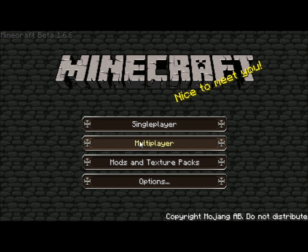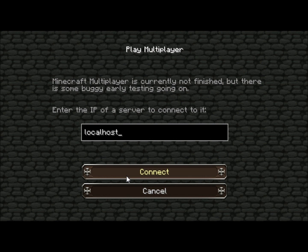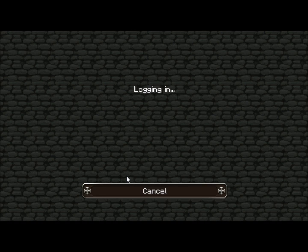Alright guys, welcome back to another Bucket plugin tutorial. Today I'm going to be going over my newest plugin that is in a beta phase called Energy Sword. Now, if you've ever played Halo, it's probably already coming to your mind what this is going to be, but I'm going to show you anyways.